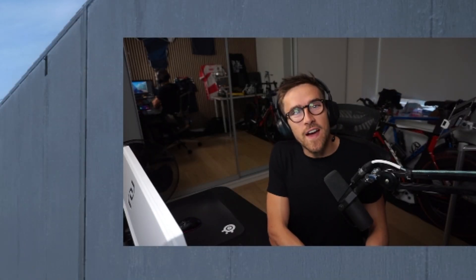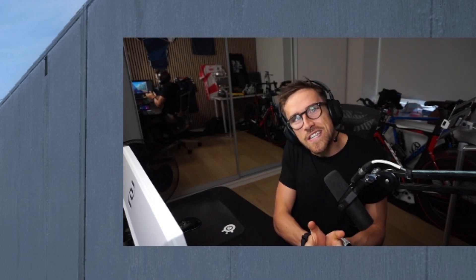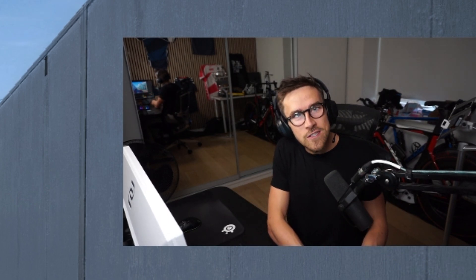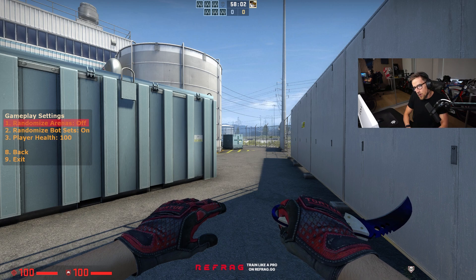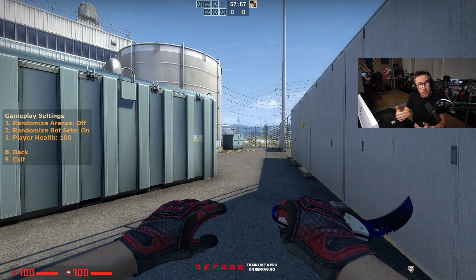Another way of modifying practice mode is the fact that you can change the bots and where they spawn. When you're playing competitive Prefire, the spawns are always the same for the bots, so you're competing against everyone else in your own time. Whereas when you put on random spawns, it actually becomes way more difficult because now you have to prefire and pre-aim all the different possible positions the bots can be in, since you don't know where they're going to spawn. So if you want extra difficulty, you can go into game settings, put on randomize arenas, randomize bot sets, and make it way more difficult than the usual competitive tier.